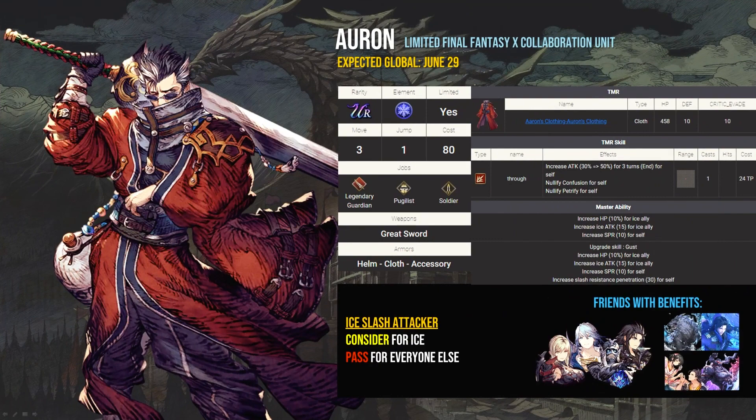Auron is another story. He's a strong unit — kind of like an ice version of Cloud with some AoE attacks, huge damage, auto-hits, and more. The problem is that he's not all that different from a lot of other non-limited ice slashers like Velric, Lazwell, and Gilgamesh. Even with his upgraded master ability giving him spirit and slash penetration, he's pretty much still a glass cannon. While Auron is strong, he really doesn't do that much that other ice units don't already do, and I would consider him a luxury piece for almost every single account, even those that main ice.